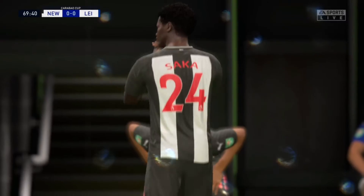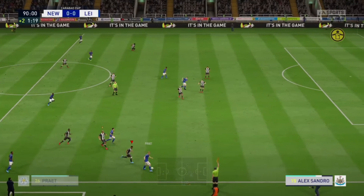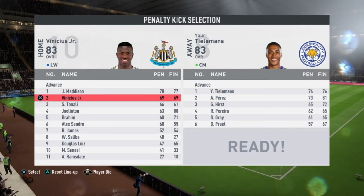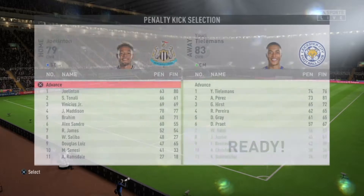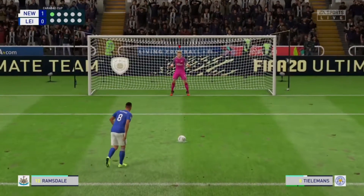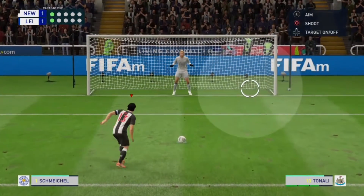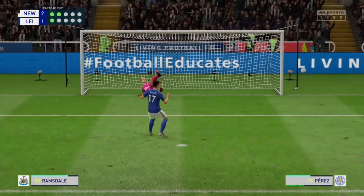Being a striker one must always finish from that sort of range. In the 90th minute it looks like we're going to have penalty drama — the penalties will decide the outcome. James Madison has come on from the bench so he'll be in the penalties lineup. Joel Linton is first to take the penalty, looking for the bottom corner, and he scores. Ramsdale couldn't stop Tealman's penalty. Sandro Tonali certainly scores his — Schmeichel goes the right direction but can't stop it.